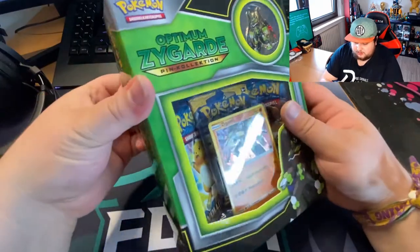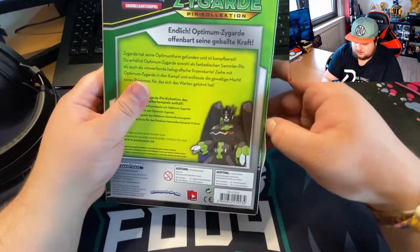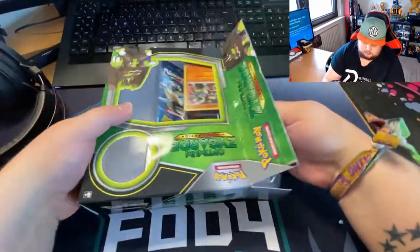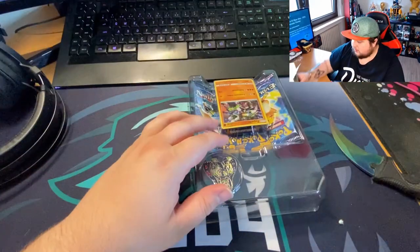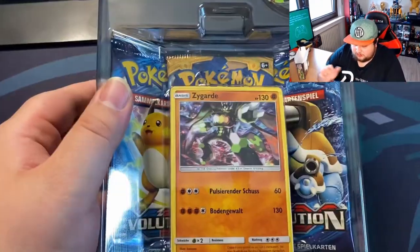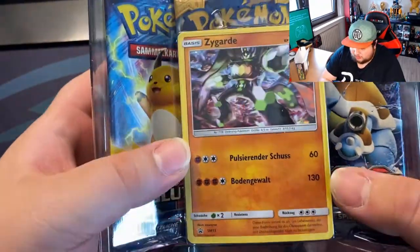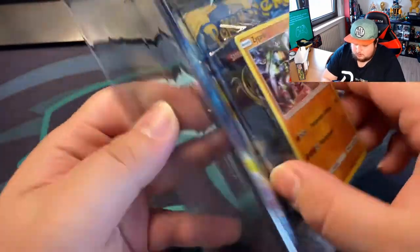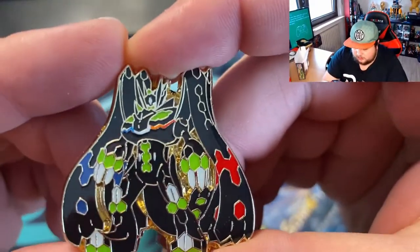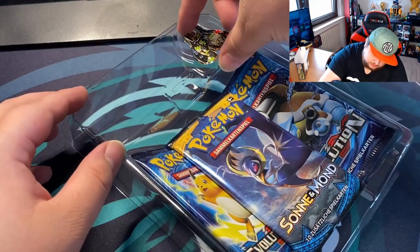So there it is. I guess this opens like all the other Pokemon Special Editions — from the side. I'm actually going to leave the pin in there because I don't want to lose it. Let me focus in on this. We got the Zygarde there and it's a normal holo. I'll give you a closer look at it — there it is. I'm going to leave it in here so I don't lose it.